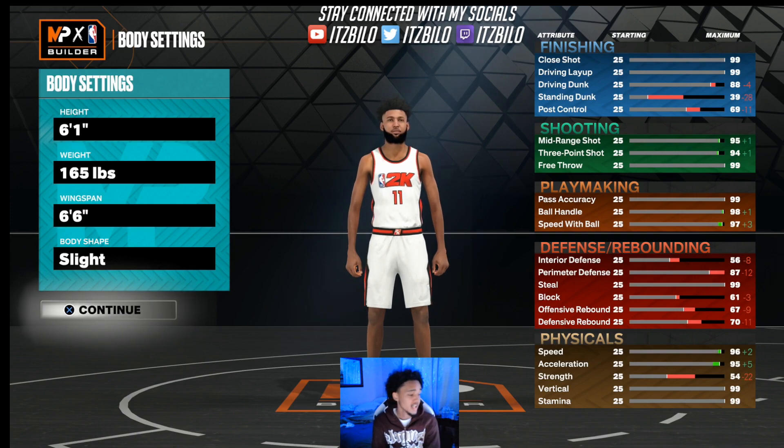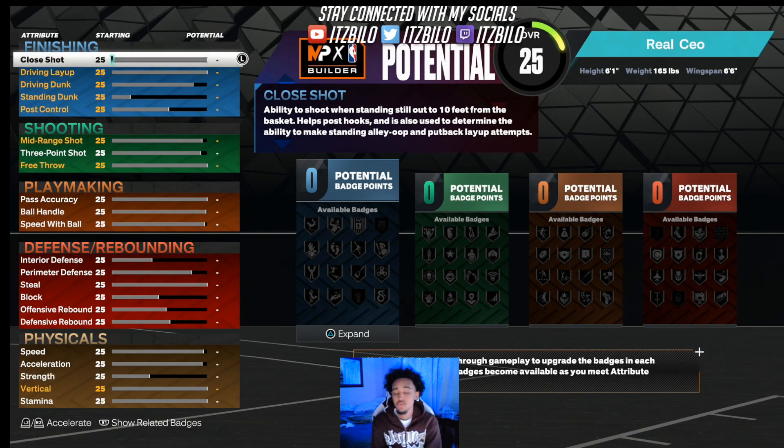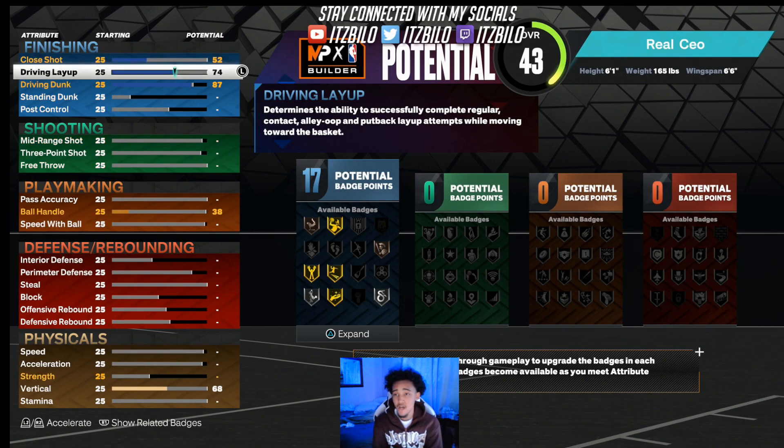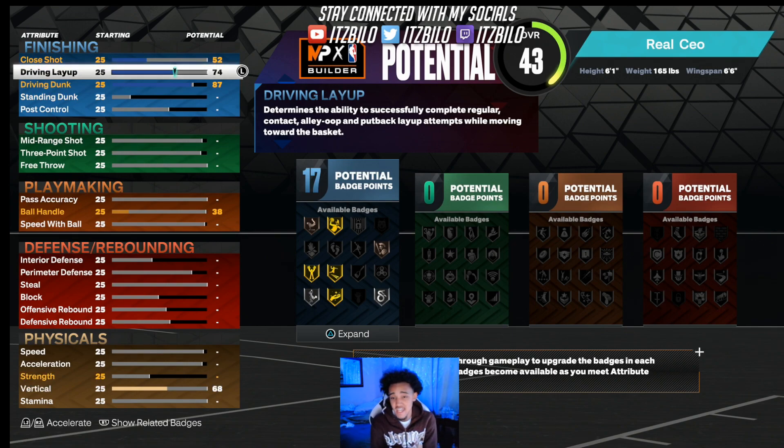If I'm going too fast, like I said I gotta show y'all boys on both games, y'all can rewind the video, pause it, take your screenshots. For the attributes, I'm gonna do it really quick — it's very precise because 2K likes to make you mess up your build. We're gonna start from the top to the bottom. Y'all gonna put your driving dunk to an 87, put your driving layup to a 74, and put your close shot to a 52. Y'all get 17 finishing badges — limitless takeoff gold, posterizer silver, slithery finisher silver. This is how you get the contact dunks. Y'all need limitless takeoff for quick drops, which are the best dunks in the game.